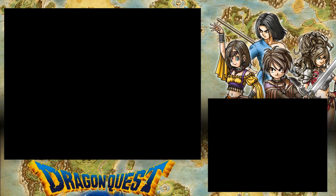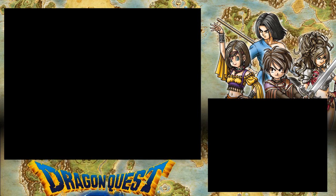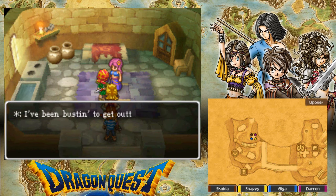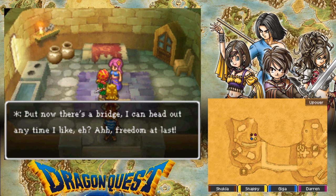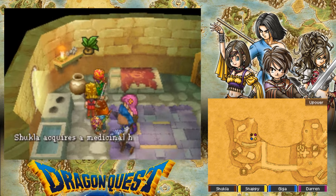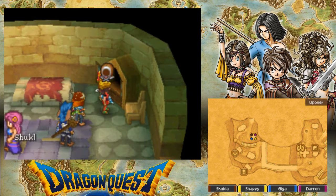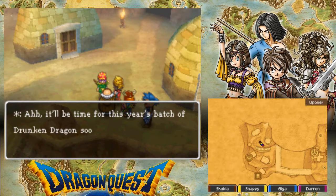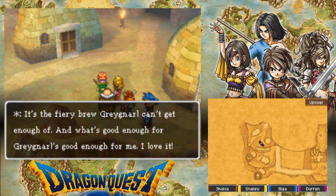Interesting looking place. I hope there's a chest down here — but it will take to the other side by Bova, though. That's kind of nice. Let's go exploring into people's houses. You're traveling from outside, aren't you? No way, that means we're in the canyon — is finally possible, eh? I've been busting to get out of this place forever, but I couldn't get across that whipping great hole in the ground. Now there's a bridge I can head out anytime I like — freedom at last! Well, it's a massive bridge made of light. Is this a door? It is a door, but it's a wardrobe door. A fair hood — nice! It will be time for this year's batch of drunken dragons soon. I can't wait. It's a fiery brewed grey knoll I can't get enough of. And what's good enough for grey knoll is good enough for me.